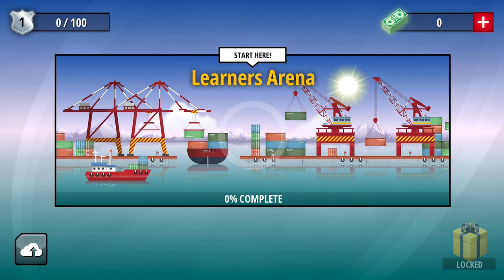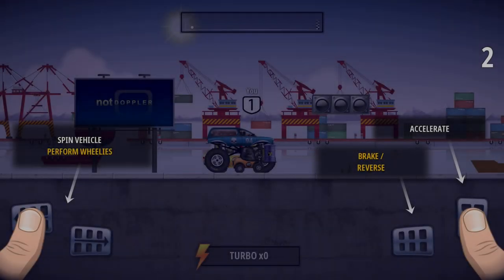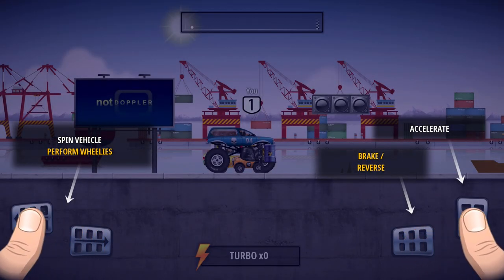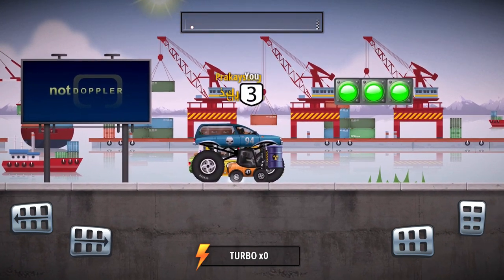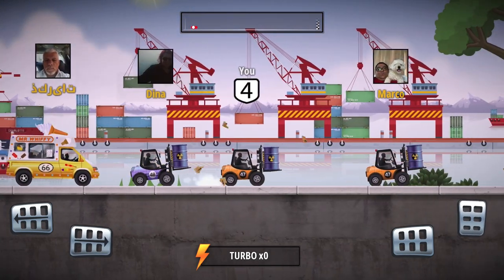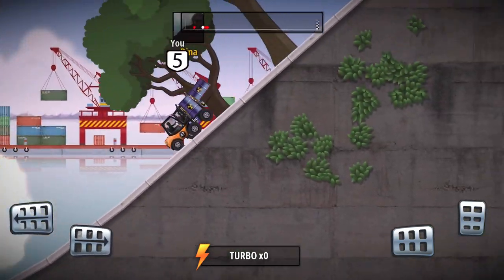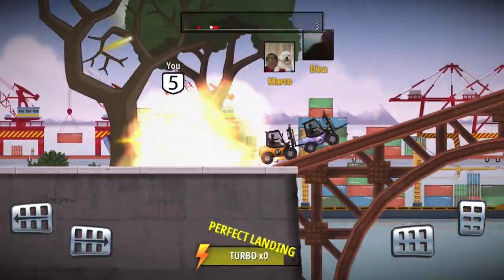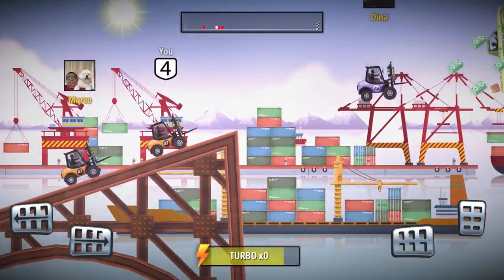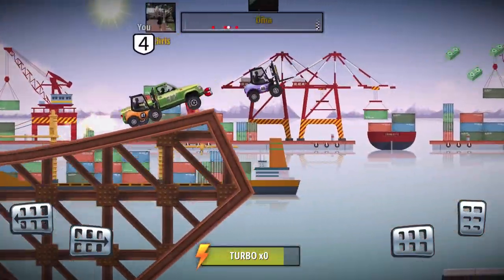So we're gonna be here at the learner area. We're gonna start with level one with a forklift. Look at the other guys — they are driving a 4x4 and an ice cream truck. So all you have to do is accelerate and make a turn. This is really going crazy, guys. No wonder it is called Renegade Racing.